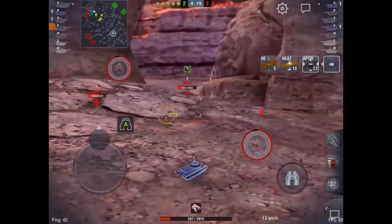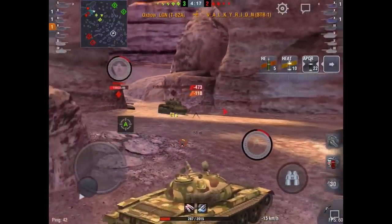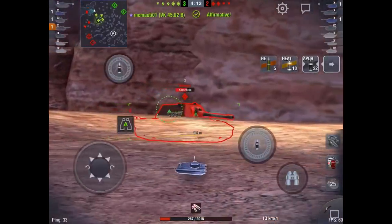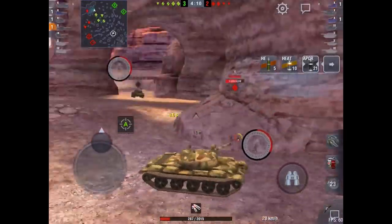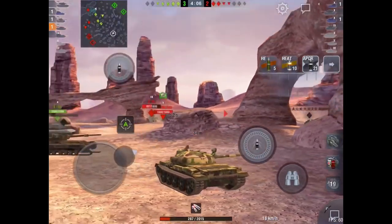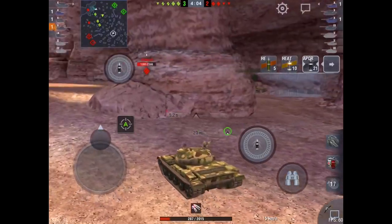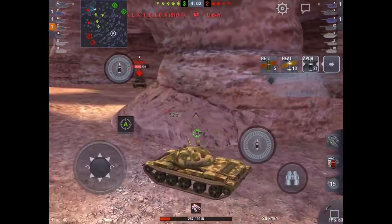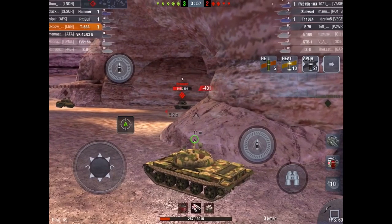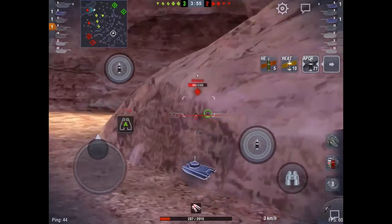There is a prime example of the gun depression problem — I presumed I could get the gun down to that guy and I couldn't, so I took a big hit from him. Nevertheless, we do take out the STB and survive. I'm just looking around, seeing where I can go without pushing the boundaries and getting shot for free. I don't have that many hit points left at this point, so I'm just playing it safe.